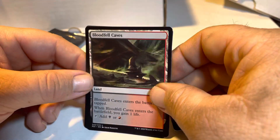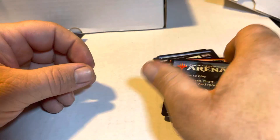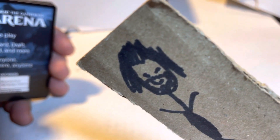And then we've got a Bloodfell Caves for Black Red, and then an add card. Four Mythics in a row! Four! I don't get this lucky when I'm opening a box of cards. So, I'll get all these sleeved and organized, and then the next video will be a review of what we have to use. Woo!